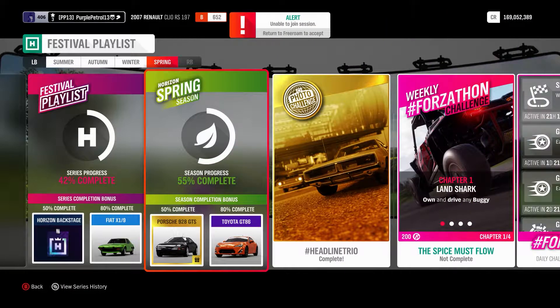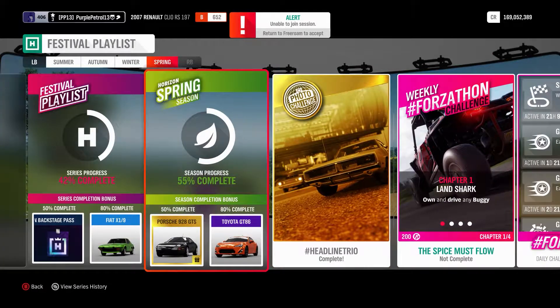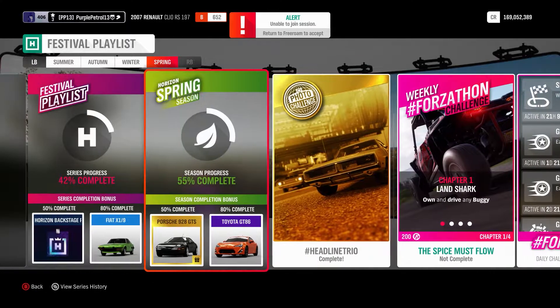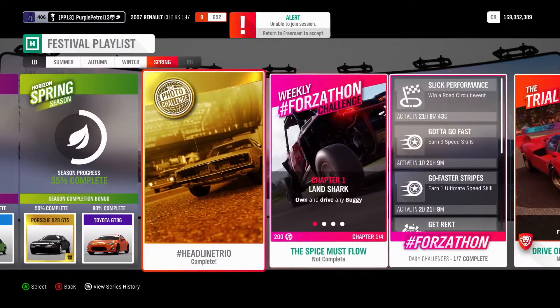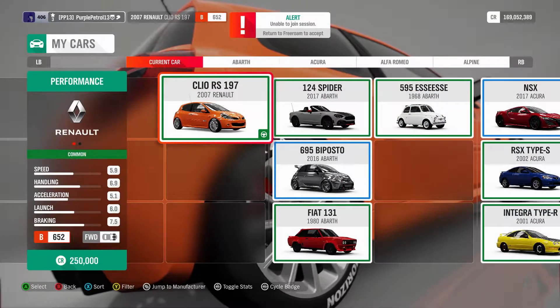Hello and welcome back to another video. Today here again on Forza Horizon 4 to test out another brand new vehicle. This week the new prize car is the Porsche 928 GTS. For 50% of spring season you can unlock this — by doing roughly this sort of number of events you can unlock yourself the 928. If you didn't see last week's video on the Citroen DS23 make sure you go and check that one out. But this week we're going to be focusing on the 928.